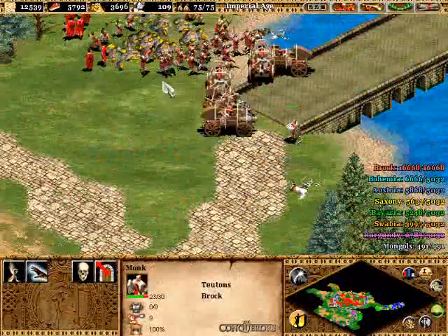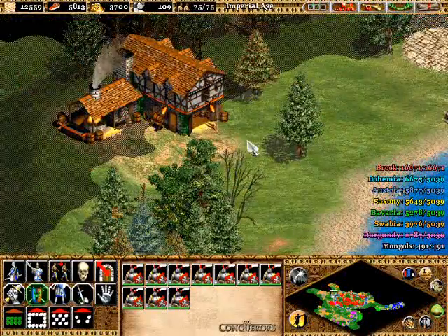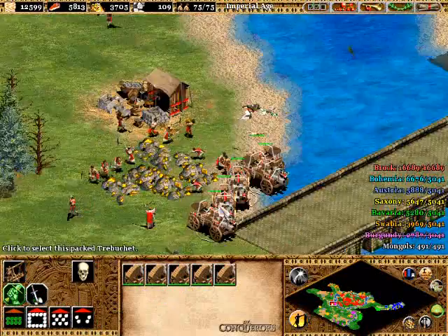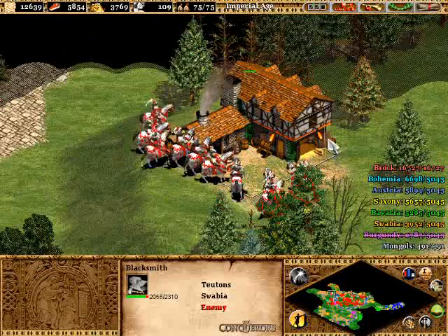Monkey, you can stay out there by the gold miners because we're going to need you to go get that relic from Swabia. A good strategy is to try to attack this blacksmith with these paladins, because paladins are good units to take out Swabia's immediate forces — they really don't have strong units.